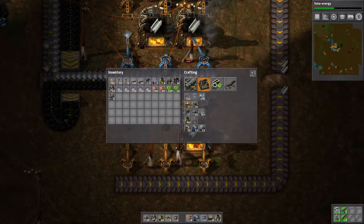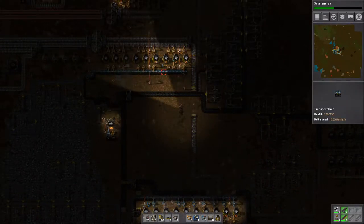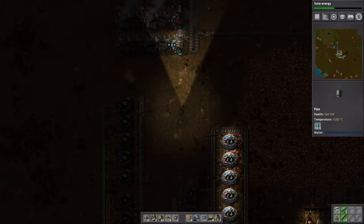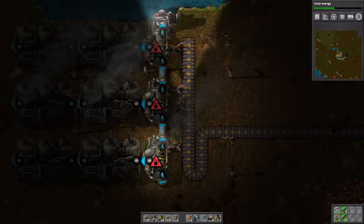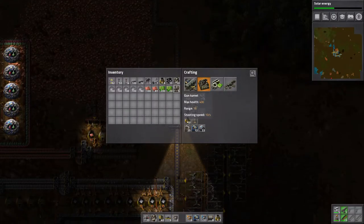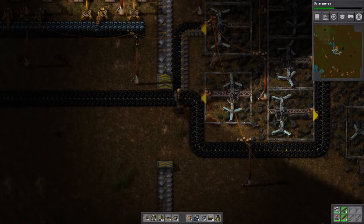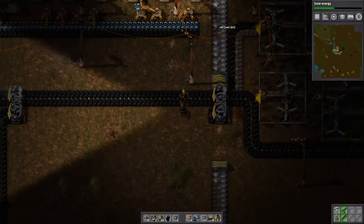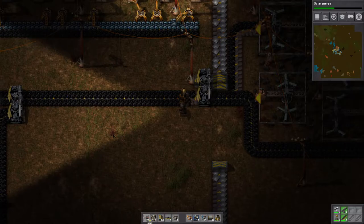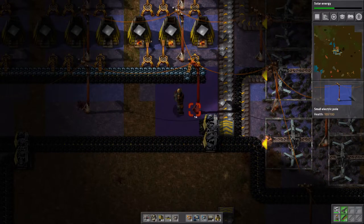Our electricity is at crap levels right now. Let's find out if something's wrong with it. Here's our power grid — oh yeah, there is something wrong with it. See, I'm smart enough to know that. And I know exactly how to fix the problem too.